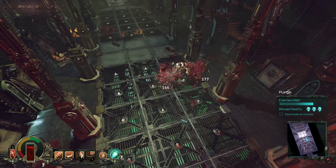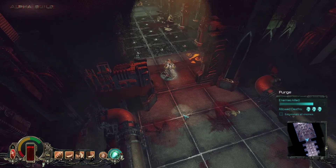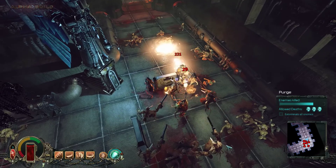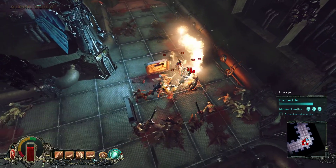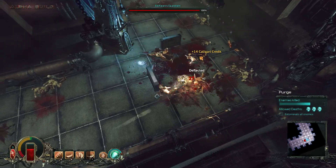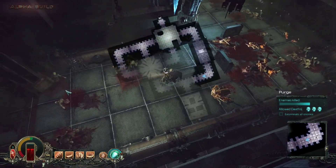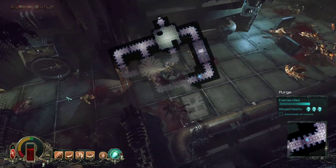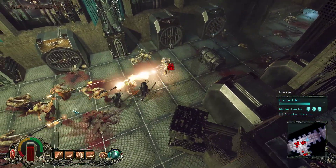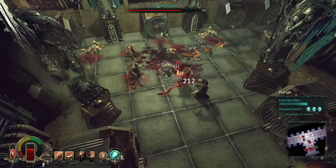Or you just have to learn to use the skills in the right way — like going into the middle of enemies and just doing something like that. I really think the spin and the savage attack do pretty damn good damage against all kinds of enemies.